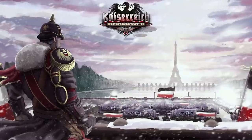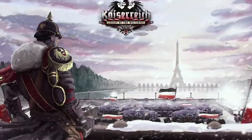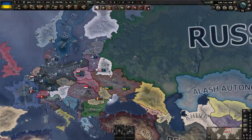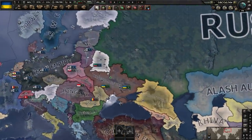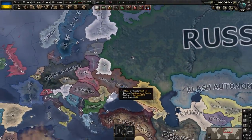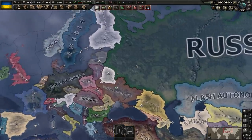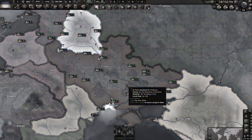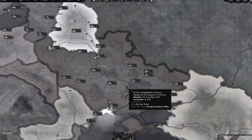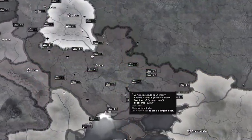Kaiserreich is an alternative history scenario where the Germans won World War I, and this is the world that's been created from that outcome. Today, we'll be siding with the Germans, which means we'll have a two-pronged attack from the communes to the west and the Russians to the east. Russians invading Ukraine? Oh boy. War never changes.